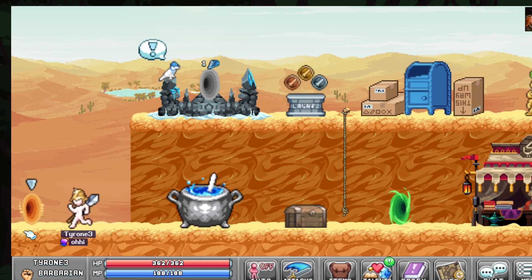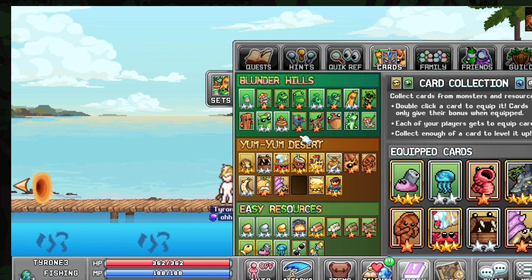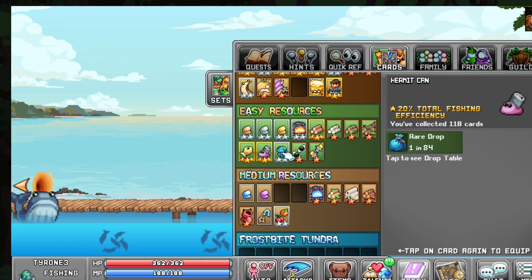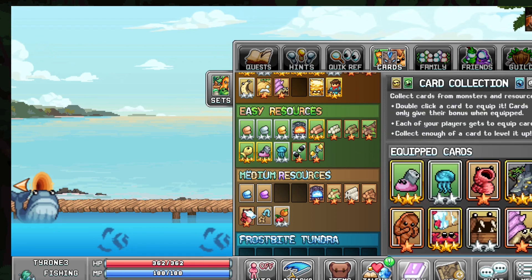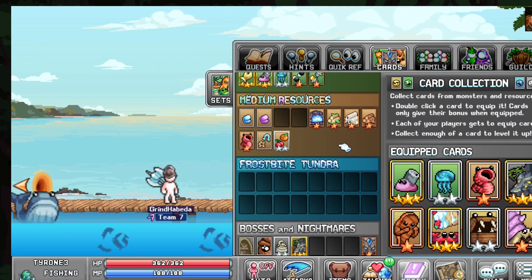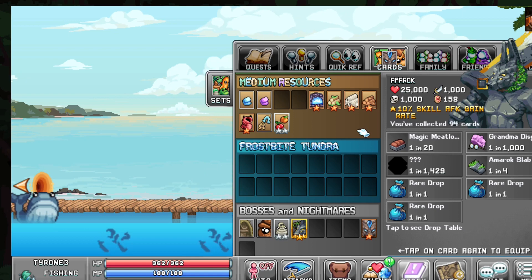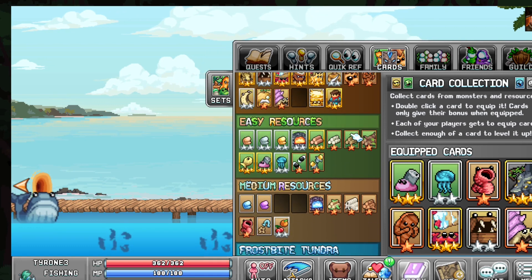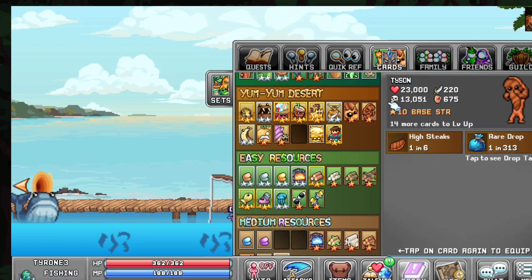Going into the fishing zones and opening up cards: I've got a generic fisherman build here. My Hermit Cans give 20% fishing efficiency at gold. A silver Jellyfish gives more experience. My Bloaches — still only at bronze — give 4% fishing AFK gains. My Amarok card gives 10% skill AFK gain rate, a really useful card. After that, it's up to you whether you want drop rate or additional strength for more fishing power.